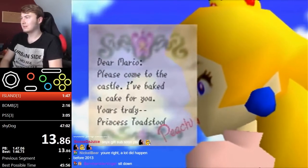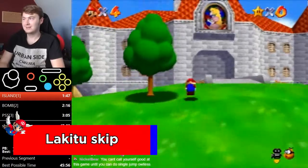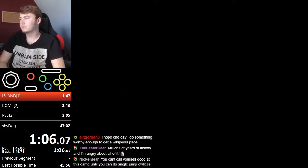Mario 64 was also released on the Nintendo Switch as part of Super Mario 3D All Stars, but that version is listed as a category extension. The first trick of the run comes before you even set foot in Peach's Castle — it's called Lakitu Skip. By long jumping onto the very left edge of the bridge, you'll skip Lakitu's explanation of how the game's camera works, which saves about 8 seconds.